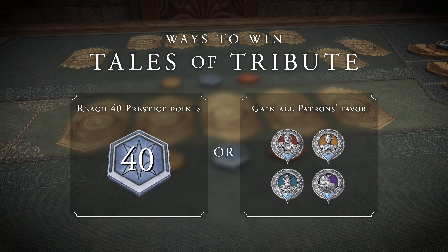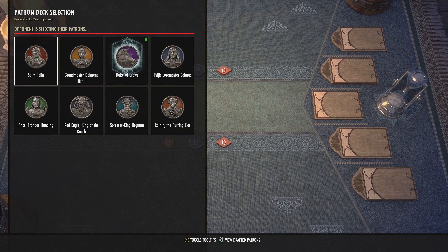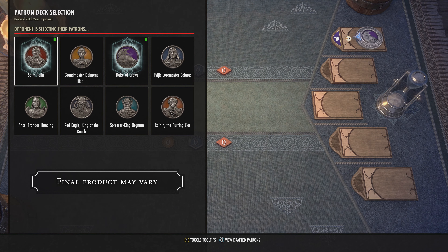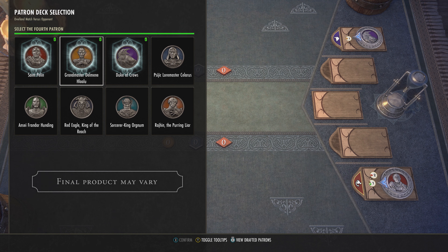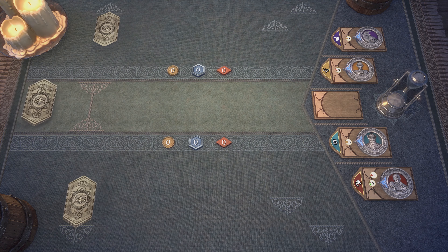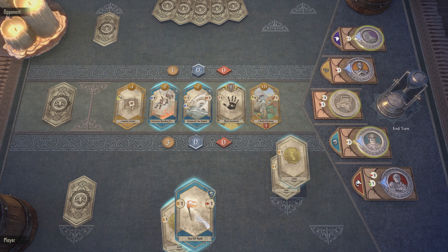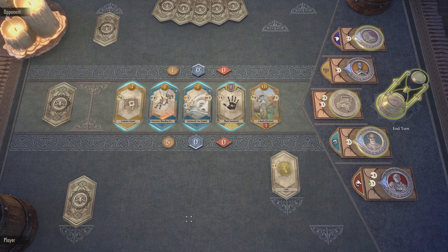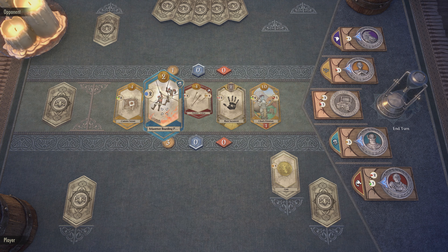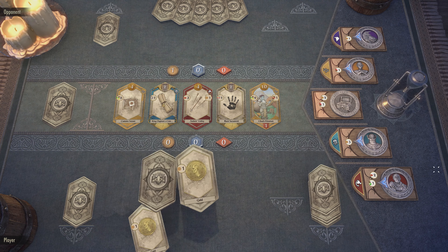We've got a lot to cover in terms of basics before we can get into winning. When you start a game of Tribute, you and your opponent will each choose two patron decks to bring to the match. These patron decks provide cards you can acquire during the game, and each deck has its own unique set of mechanics or themes associated with it. Because both of you will have access to the cards from all four selected patrons, both you and your opponent always start on equal footing. It's really up to you to adapt and devise the best strategy to deal with all the cards dealt.